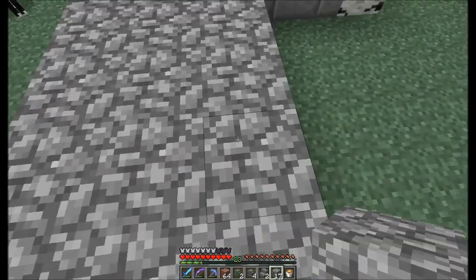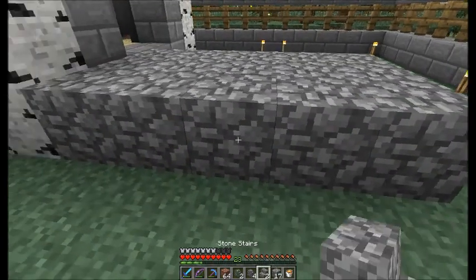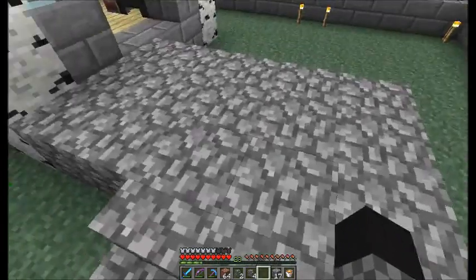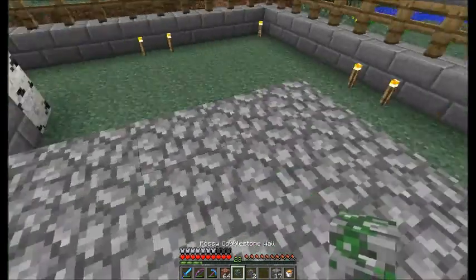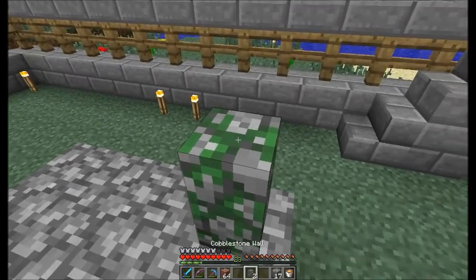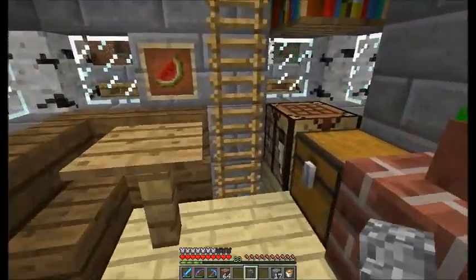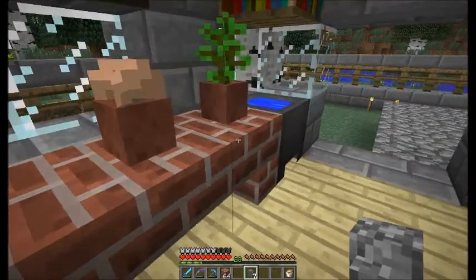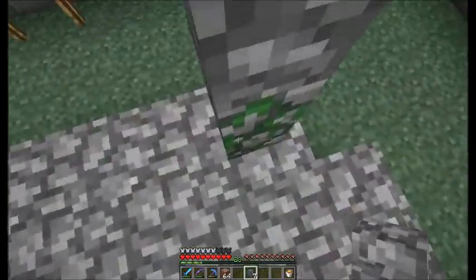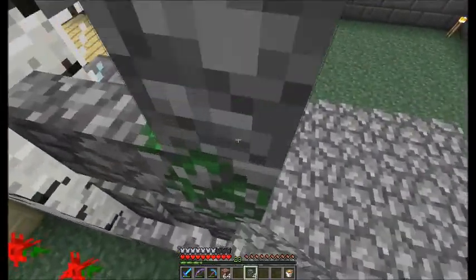Let's fill up this space and put these stairs here, and also let's put these nice things up. Looks like we need one more - not a problem, we can craft some more. This is cobblestone wall, and here we go.